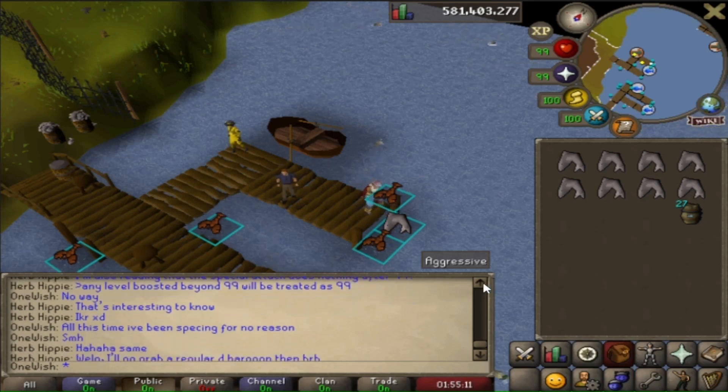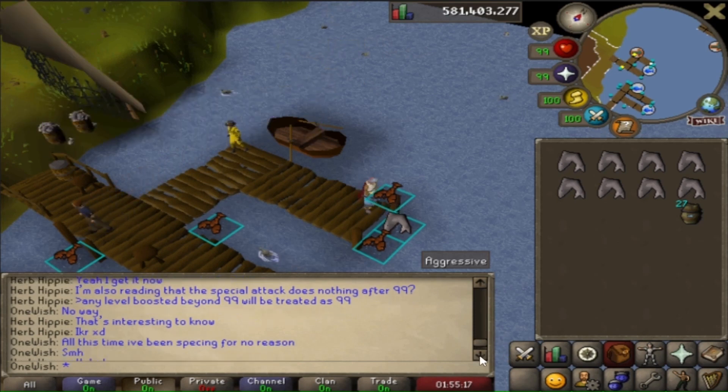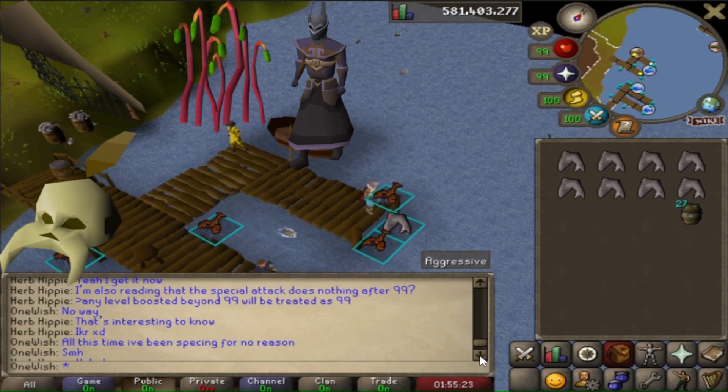Hey everyone, it's OneWish. We are back with episode 7 of the Collection Log series. If you missed the last episode, we managed to get the Hill Giant Club, the Briofita Essence, the Ancient Sumerial Outfit, the Shaman Mask, and a few Clue Scroll rewards.